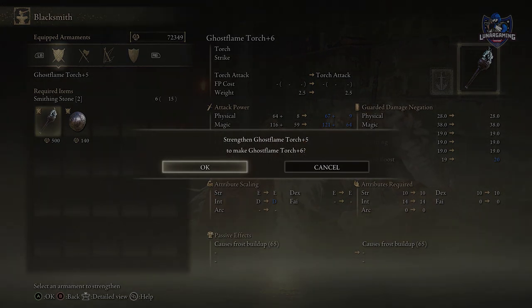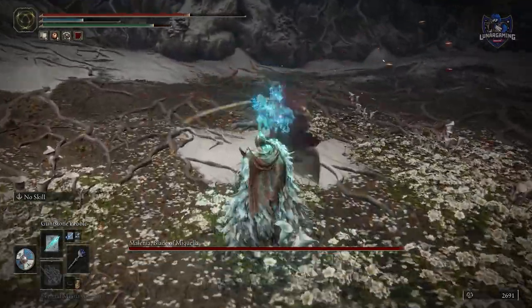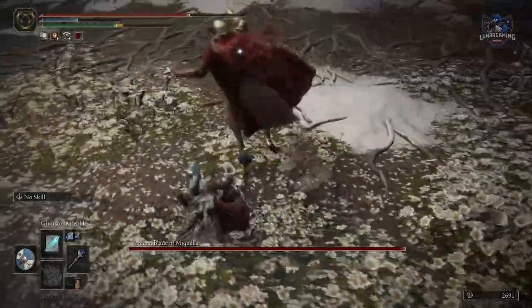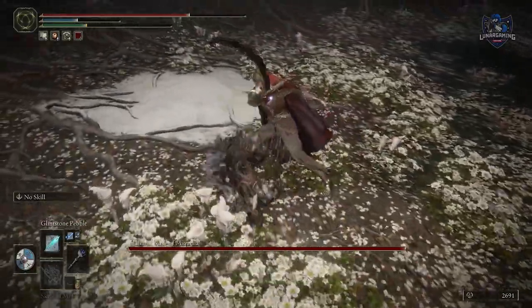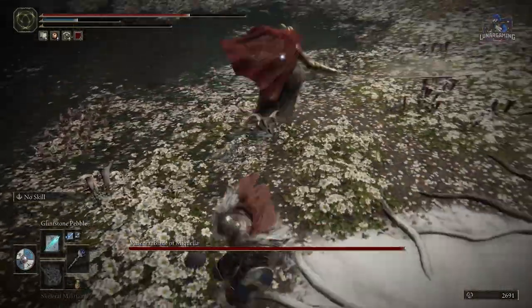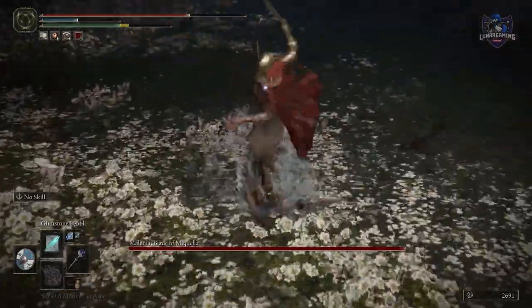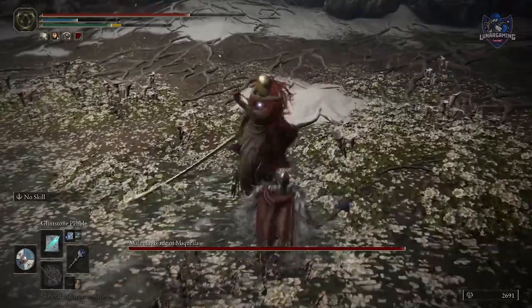That way you can focus most of your attributes into vigor and endurance if you're having trouble staying alive. One of the biggest mistakes players make is rolling away from attacks — instead, roll into them. Rolling into them almost always puts you in a better position to avoid the follow-up attacks, and this clip against one of the game's hardest bosses will show you exactly why.